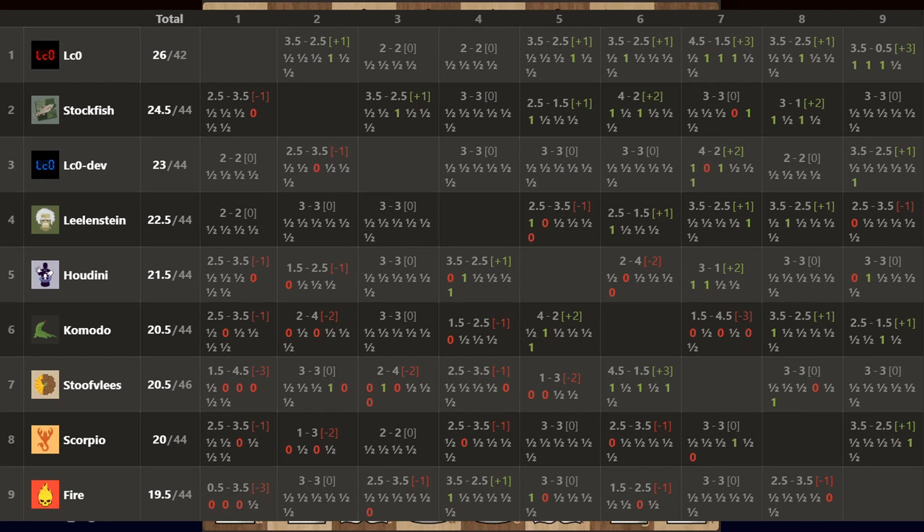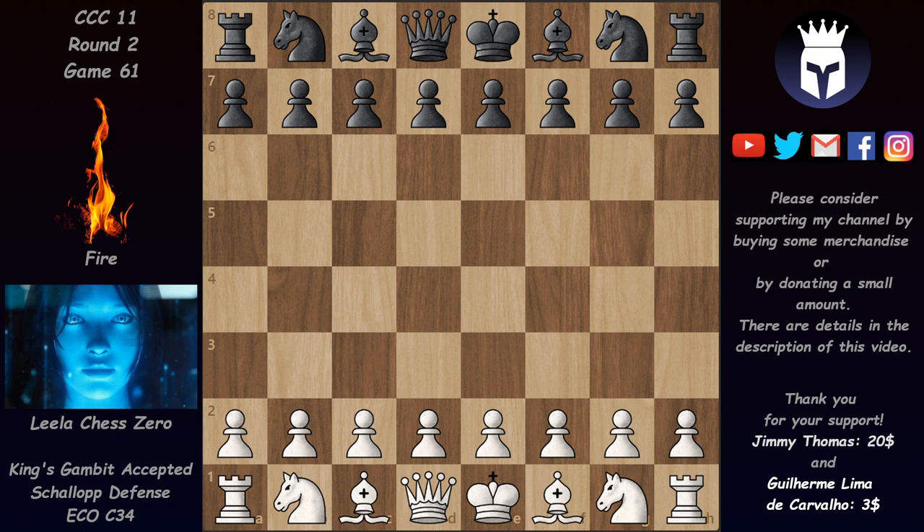Hello and welcome to a new game from CCC11's round 2. Here are the standings after about 44 games: Leila is first with 26 out of 42, a couple of games behind Stockfish who's in second. And in third we have T60 who managed to win a very nice game against Fire and managed to climb up to third. Let's see today a game played between Big Leila and Fire — an outrageous game with amazing moves, enough for a whole week of computer chess. So without further ado, let's jump right into it.